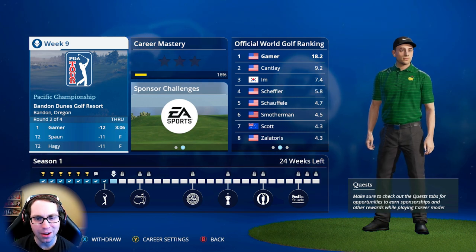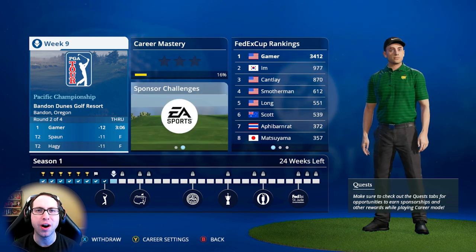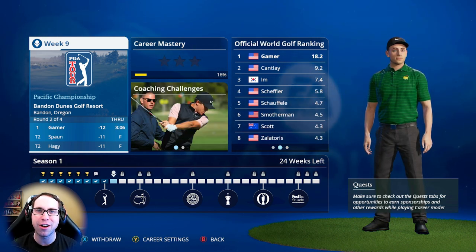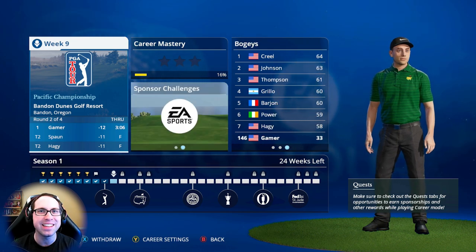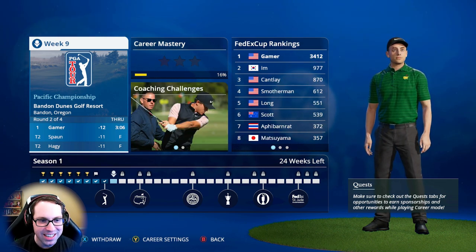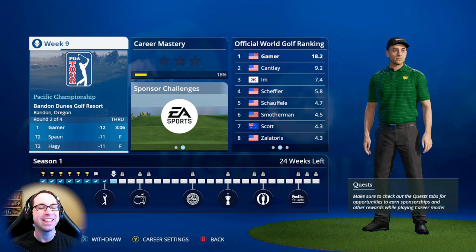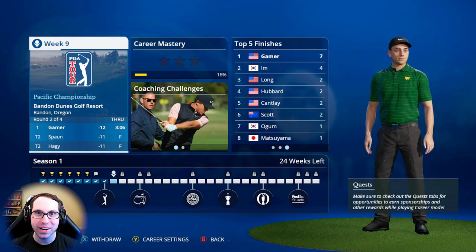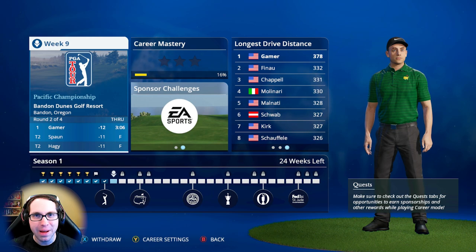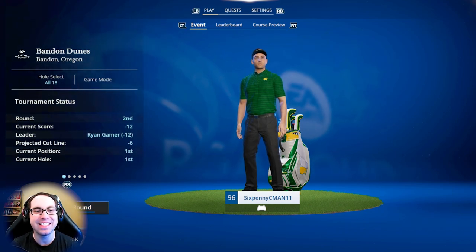What's up everyone, Six Penny here and I'm back with another EA Sports PGA Tour career mode series video. Today it is time for round number two of the Pacific Championship at Bandon Dunes. Ryan Gamer came out firing on all cylinders in round number one, shot his new personal best on these true simulation settings — 12 under par. Can he continue to dominate? We will find out today. We need all the encouragement — let's finish this tournament after a disappointing Players Championship and a disappointing loss at Bay Hill as well.